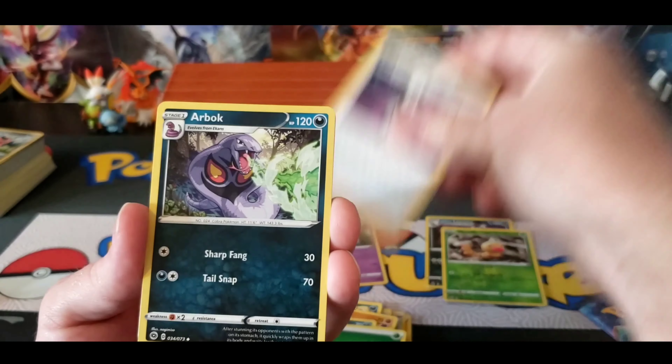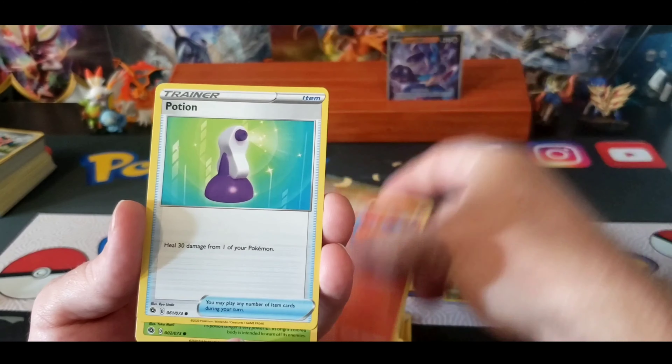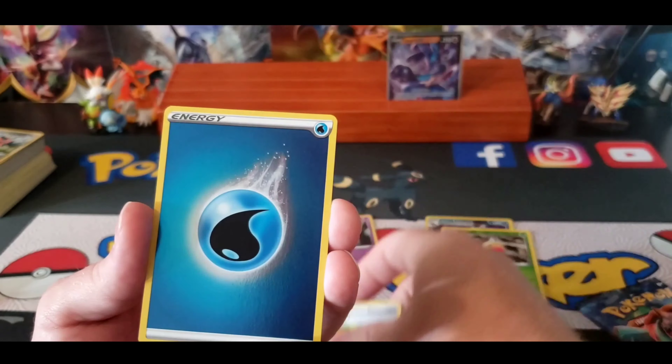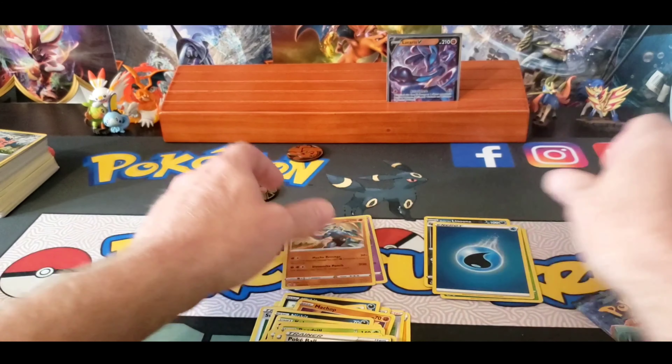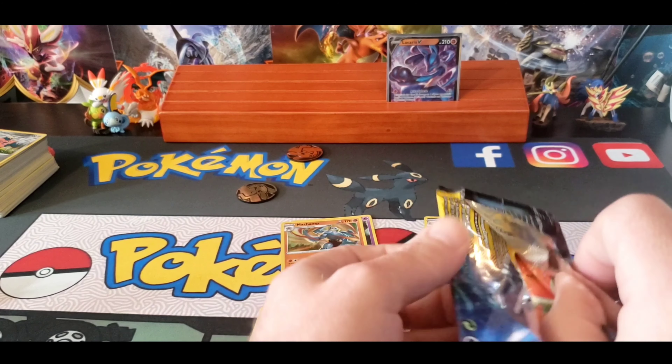Leaf Energy, Pierce, Arbok, Beedrill, Machop, Vulpix, Potion, Weedle, Pokeball, Reverse Water, and Machamp.